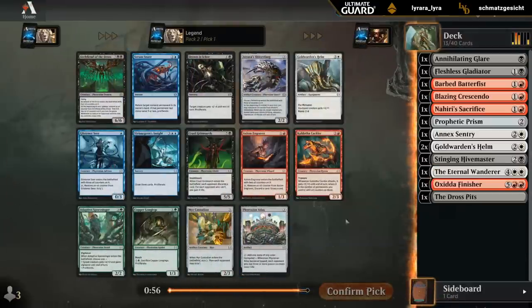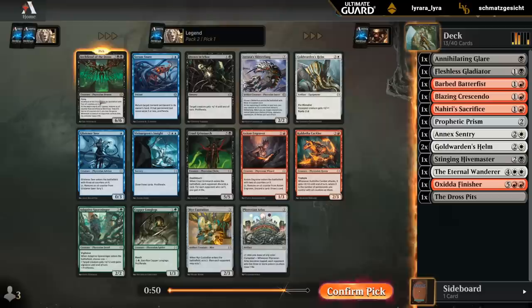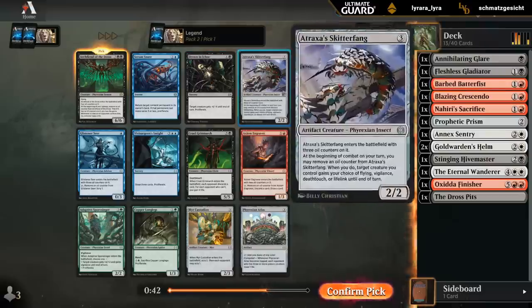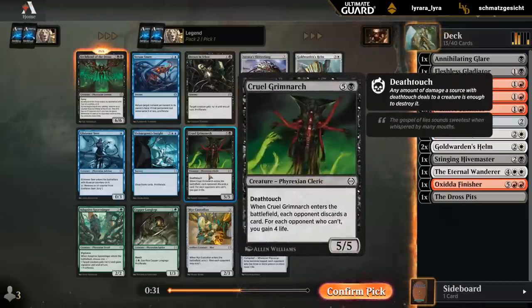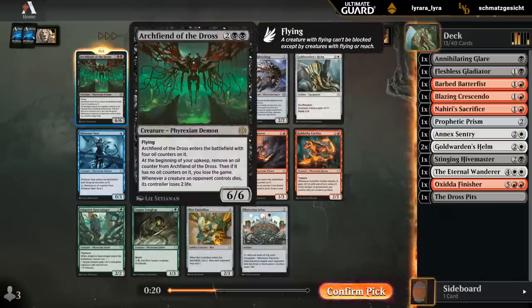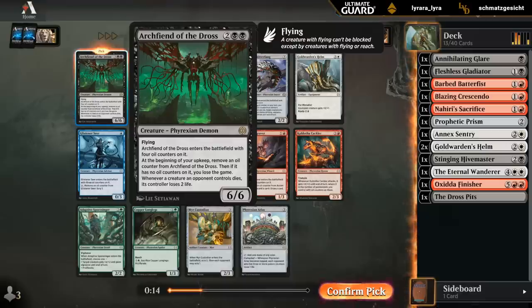We definitely opened a bomb here — Archfiend. Good incentive to stick to black. Drown in Ichor would also be great; not expecting to wheel it. Skitterfang is better in the oil counter archetypes where it can be quite good. There's another Helm, and that's pretty much it. We might wheel a Grimnark, at which point I might actually take the Atlas. Now with an Archfiend we might be on the lookout for some ways to proliferate in black, but usually the Archfiend can close out the game before it matters — that last oil counter is removed.